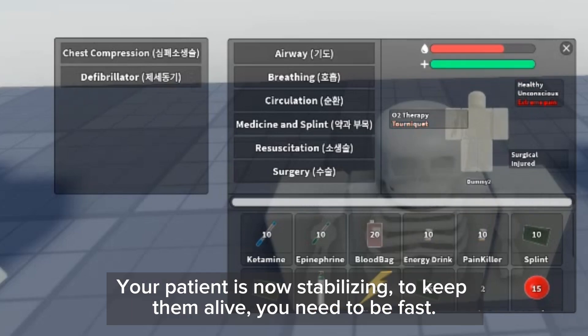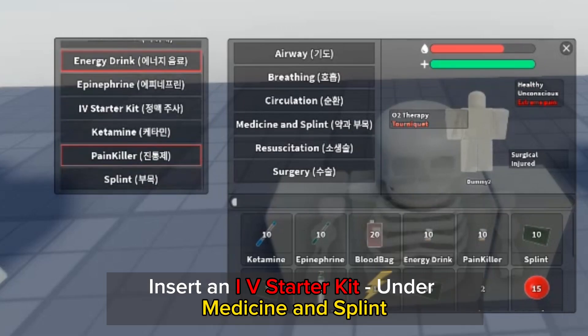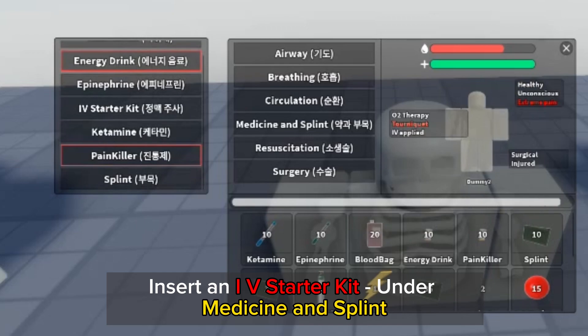Your patient is now stabilizing. To keep them alive, you need to be fast. Insert an IV starter kit under medicine and splint.